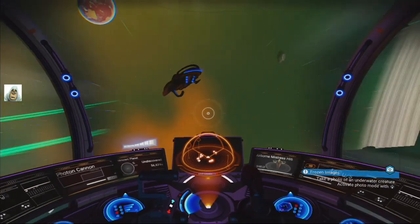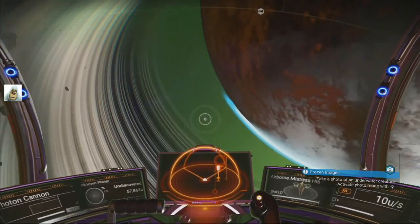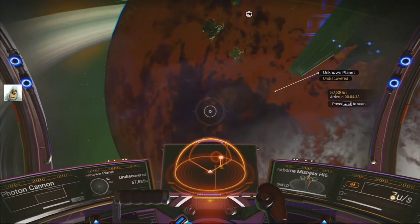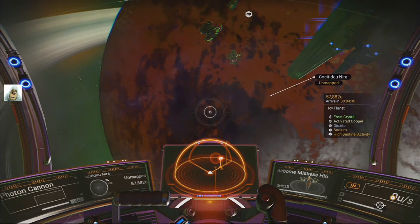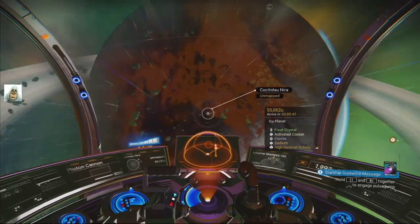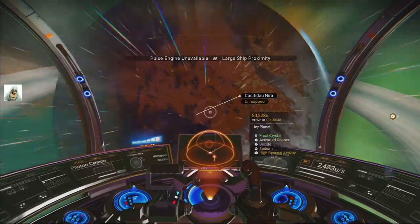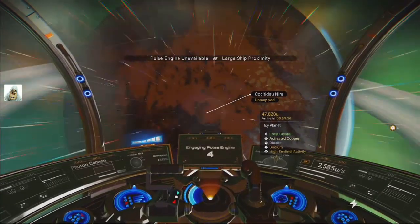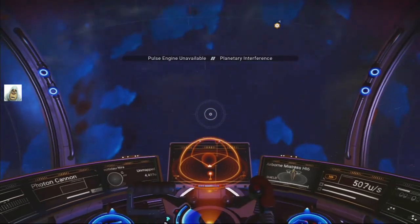Usually the first one behind me. There it be. What type is it? It's an icy planet with frost crystal, which is good, because we need frost crystals. So the first base will be here, so I can get some glass going. The ship's still in the way — let's go. Charge. Zoom. And here we come. A frost crystal!